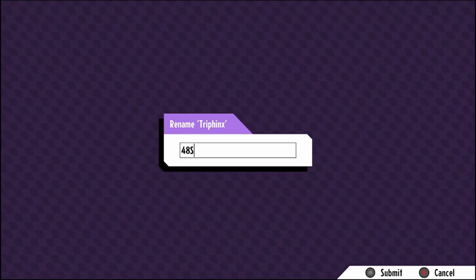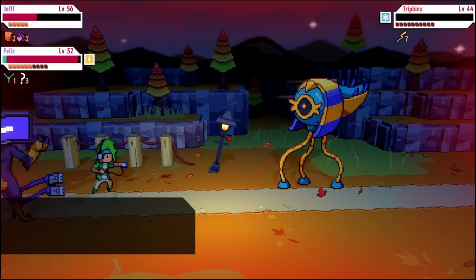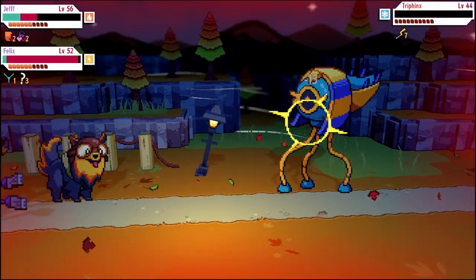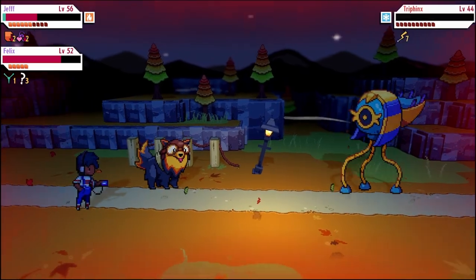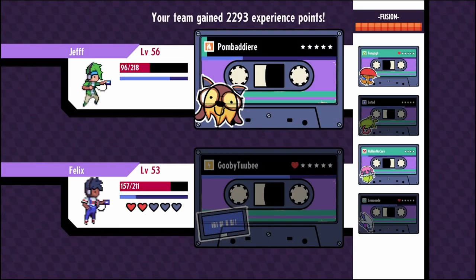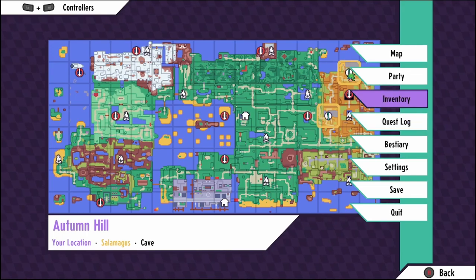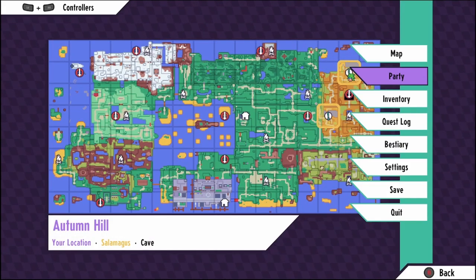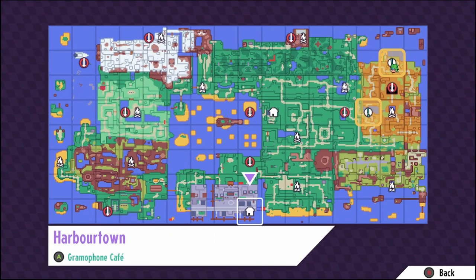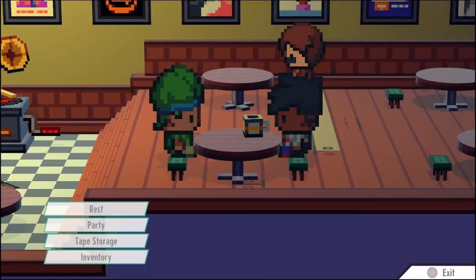I come up with a name for the new capture - 4873. Why that name? Because Jeff said so, and when Jeff comes up with a name there's no turning back. Just as a little salt in the wound to end this already arduous fight, it self-destructs and knocks out gooby-tubi. We go back to heal and check that we're not missing any dialogue with Felix before transitioning into the live recording.